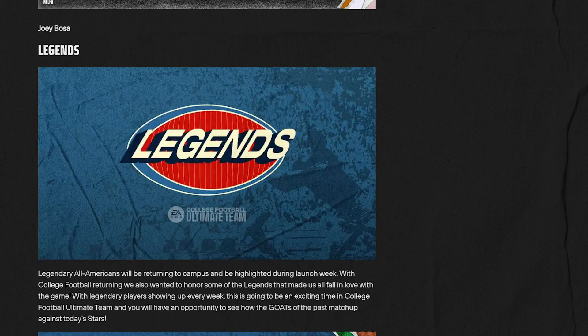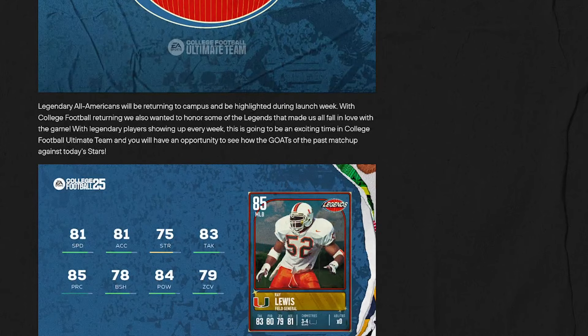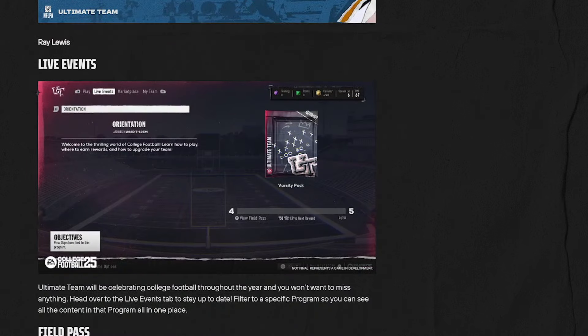We also have legends — Legendary All-Americans will be returning to campus and highlighted during launch week. With college football returning, they wanted to honor the legends that made us fall in love with the game, with legendary players showing up every week. You'll have an opportunity to see the GOATs of the past match up against today's stars — Ray Lewis, Field General legend. The cards actually look like real old cards — one looks like it's from the 1990s, another from the early 2000s, and I really like that.